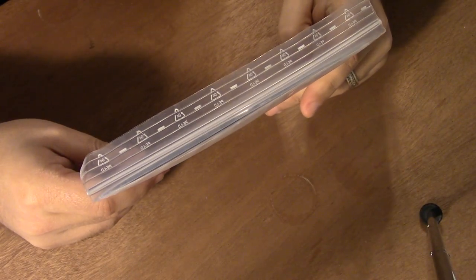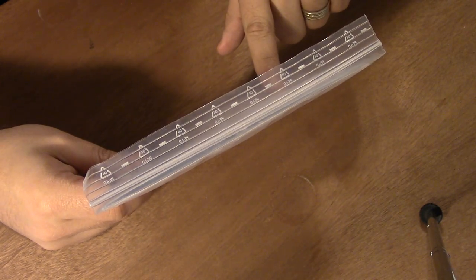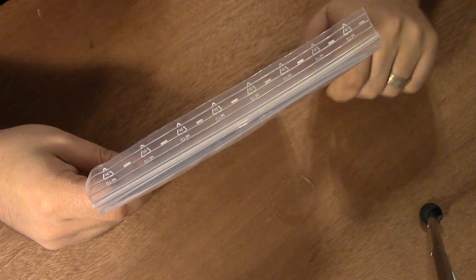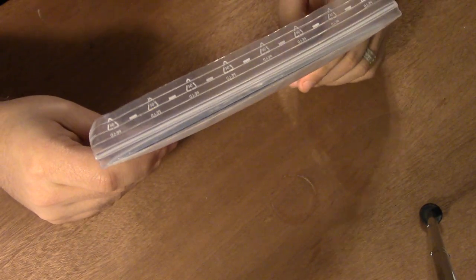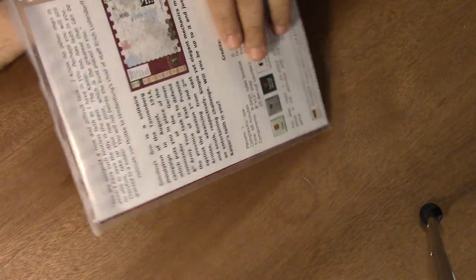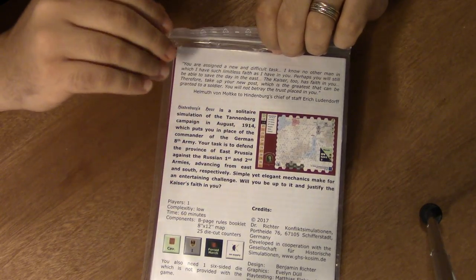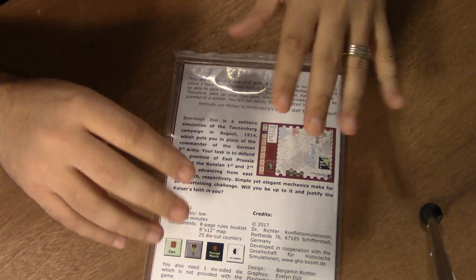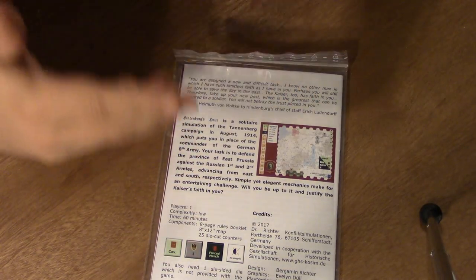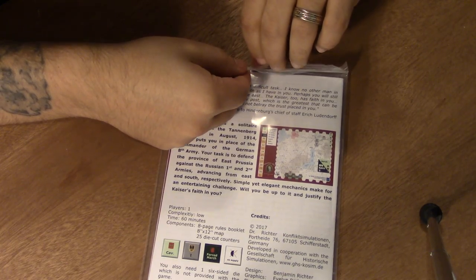Hindenburg's Hour is a solitaire simulation of the Tannenberg campaign in August 1914, which puts you in place of the commander of the German 8th Army. Your task is to defend the province of East Prussia against the Russian 1st and 2nd Armies advancing from East and South respectively. Simple yet elegant mechanics make for an entertaining challenge. Will you be up to it and justify the Kaiser's faith in you? We're very excited to open this one because Kido Butai was also a rather simple game - it had a lot more counters, but the mechanics made everything flow really well.